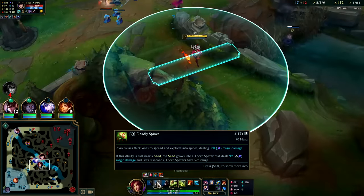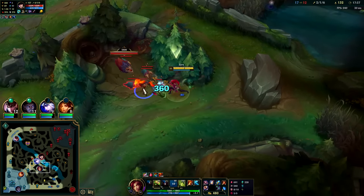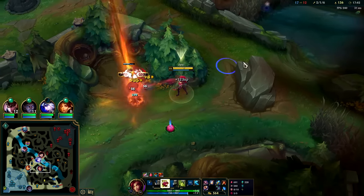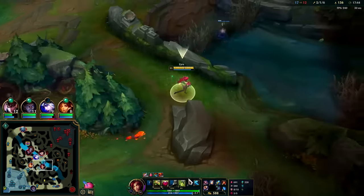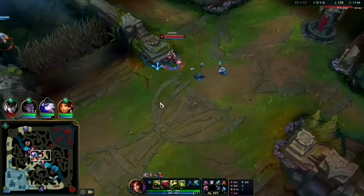The Q plant range is only 575. Caitlyn's auto range is 650. Oh yeah, I forgot they made Smite AOE damage recently - it made it AOE when it finishes.